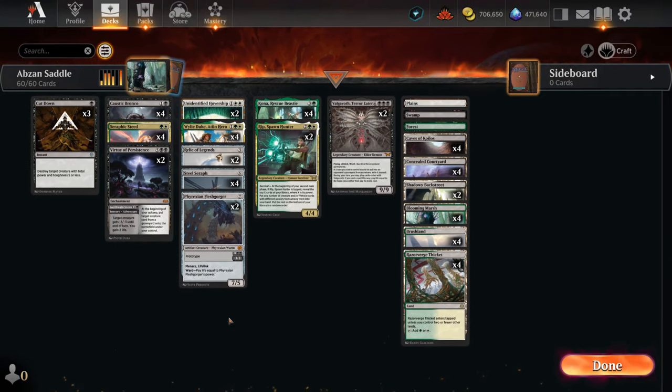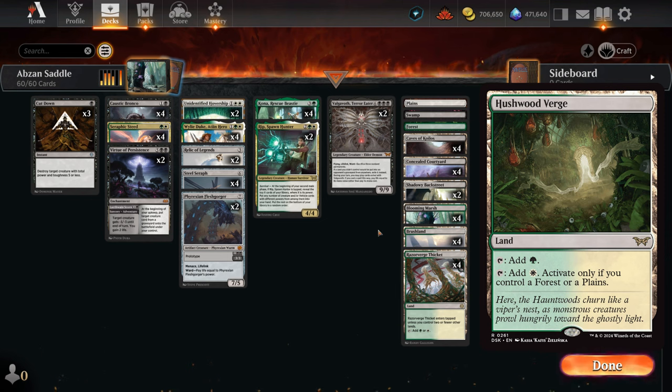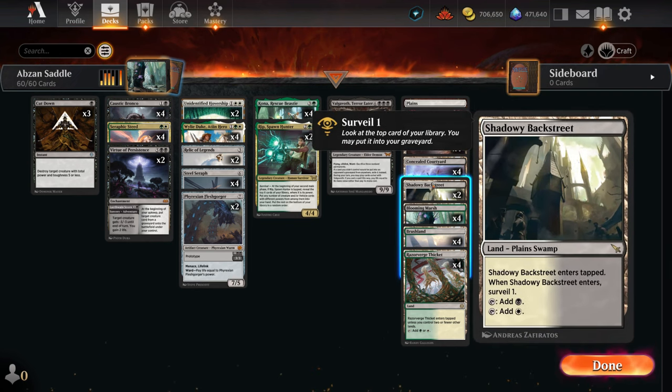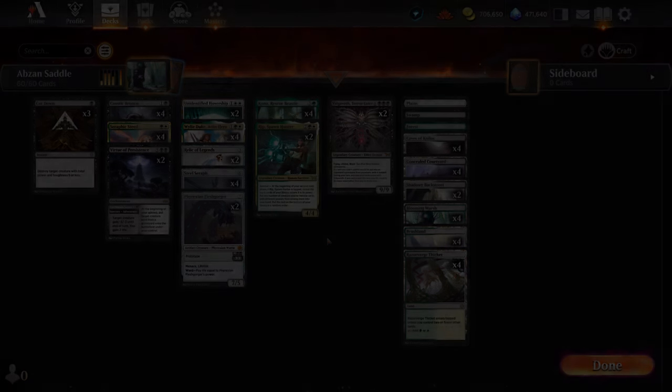Cut Down rounds out the deck for cheap interaction. The mana base is mostly fast lanes and pain lanes for smooth early games. We're not playing the new Verge lands from Duskmourne since those play better with Fabled Passage, lots of basics, and Surveil lands. We still have two Backstreets, and a couple basics in case we need untapped lands on turn four, since so many of our lands are fast lanes that may enter tapped. That's our deck — let's jump into some games.